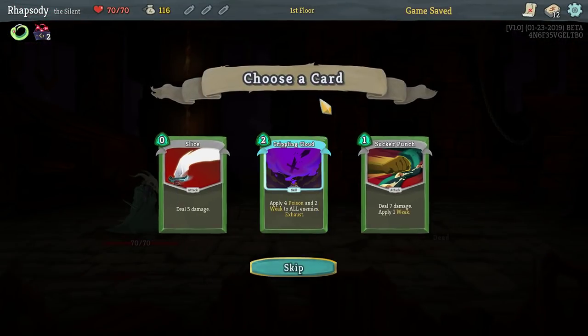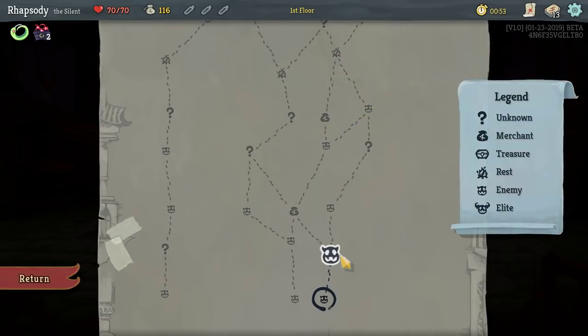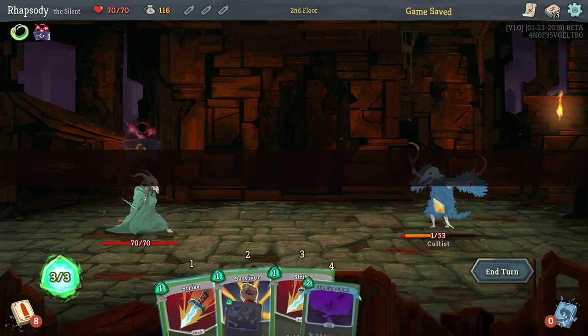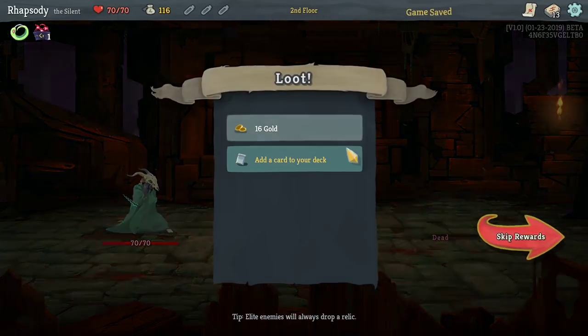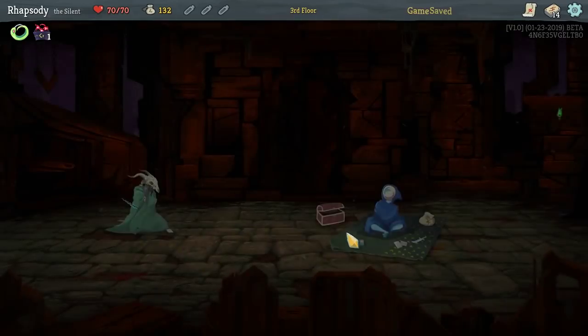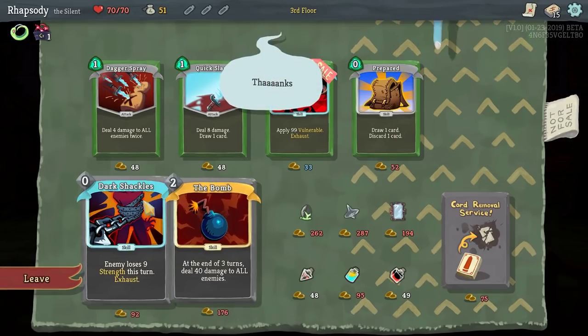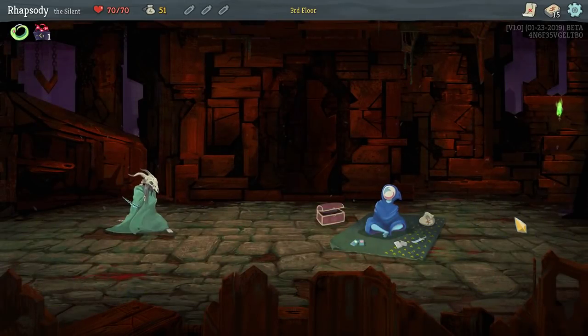Easy kill. Ooh, Crippling Cloud — apply four poison and two weak to all enemies? Sure, let's see if we can go for a poison build. Dagger Spray — deal four damage to all enemies twice. More than happy to take that. Noxious Fumes! Hell yes! At the start of your turn, apply two poison to all enemies. Just some really, really great pickups so far.